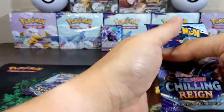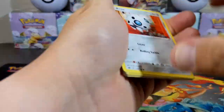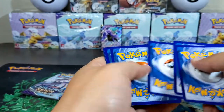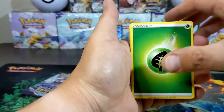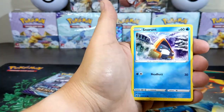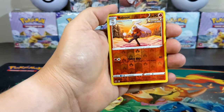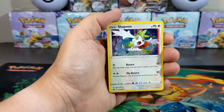Let's go with the Shadow Rider Calyrex pack. I haven't pulled an alternate art in a minute — I was on a streak for a while. Four to the back. Leaf Energy, Expeditionn, Umbreon, Arcanine, Snorlax, Venipede, Snover, a Reboot reverse, and a Shaymin holographic. I didn't even know that was in that set.